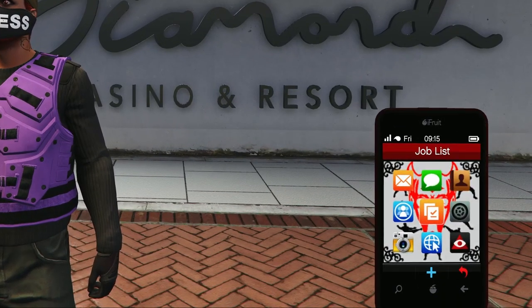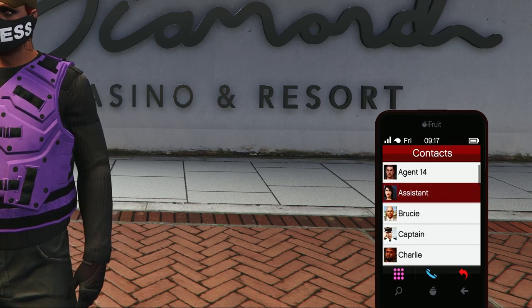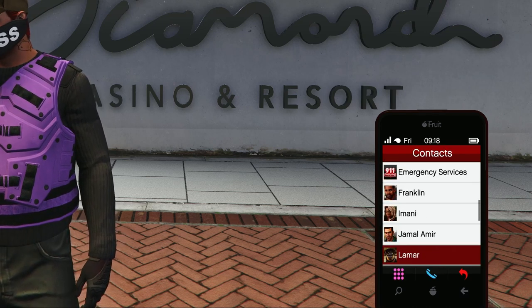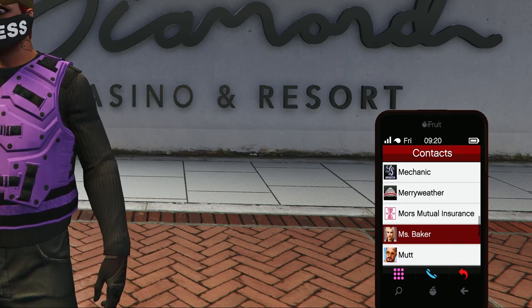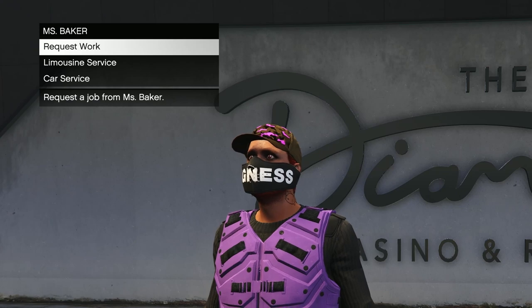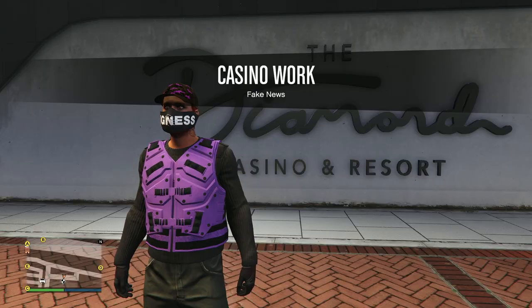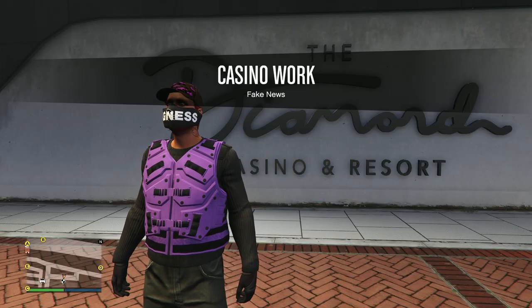First thing you need to do is pull up your phone, then click on the contacts button — it should be on the top right. Once you've done that, scroll down until you find Ms. Baker. Once you've found her, click on her, and on the top left on the mini interaction menu it says 'Request Work'. Click on that, and there you go — that's how you start the casino work missions.